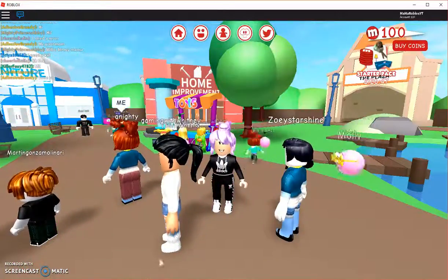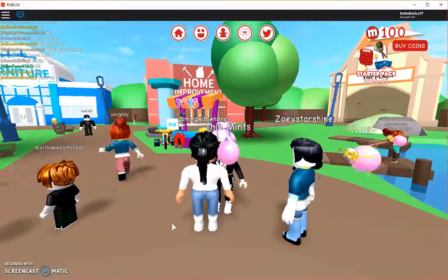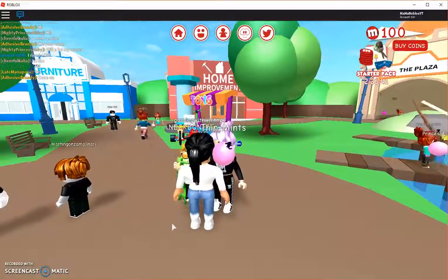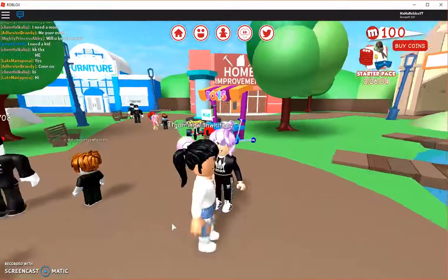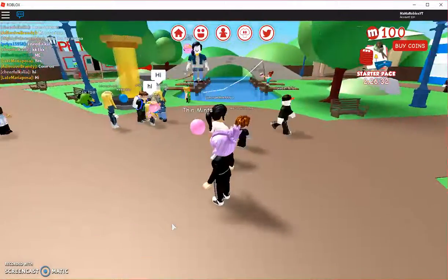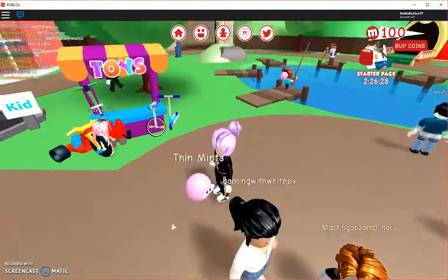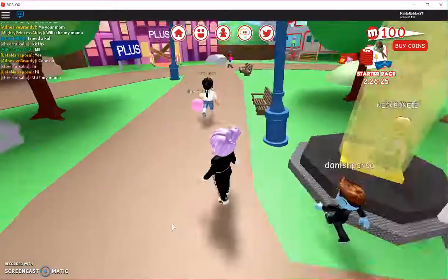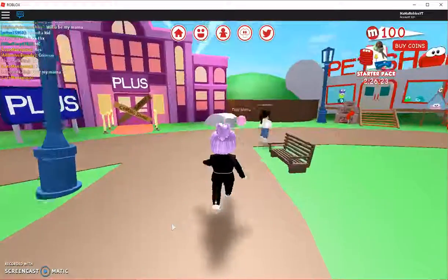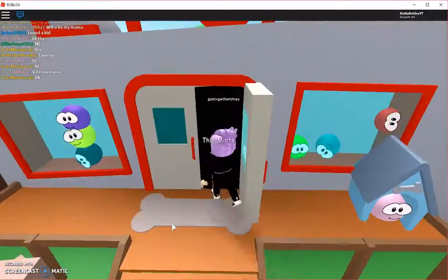The first thing I did in Roblox was get a Meep, because I think you always need a pet. This is my pet Thin Mints - she's pink and she's adorable. To get a pet, we've got to go to the pet store. All right, pet store - we're gonna go buy a pet today, and I need to trade in because I got a bunch of fish.